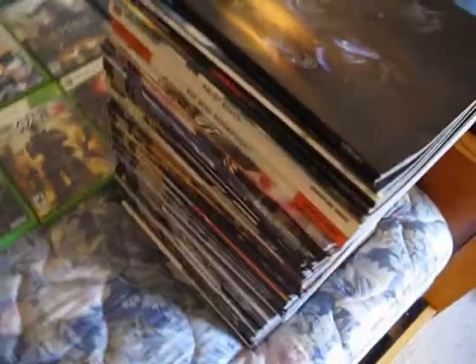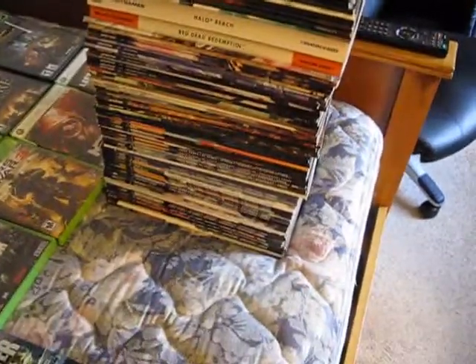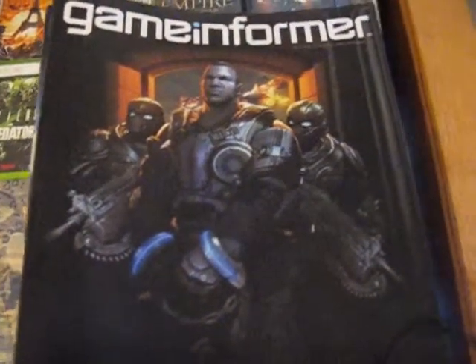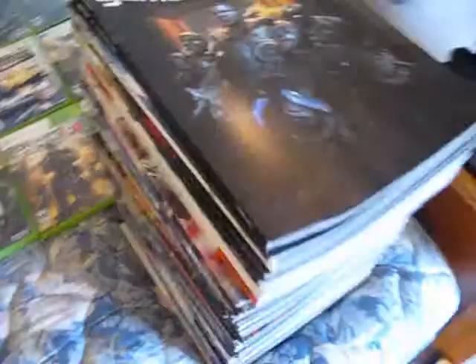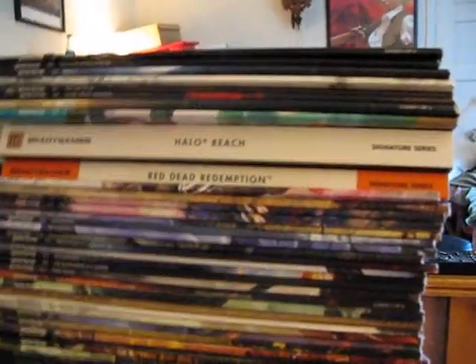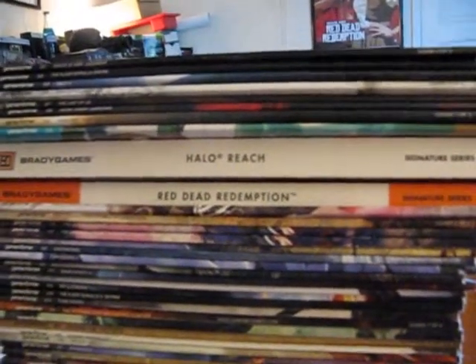For the next part, while we're over on this side of the room, I will show you my collection of Game Informer magazines. I've been getting these since I was a kid, and I stopped a few times in between, but I have a pretty decent collection. The newest issue I have right now is for the newest Gears game, which is Gears of War Judgment, and the oldest issue — the white one on the bottom — is for Grand Theft Auto San Andreas. I have pretty much every single one in between. The two thick books are game guides that I got for free from working, which are Halo Reach and Red Dead Redemption.